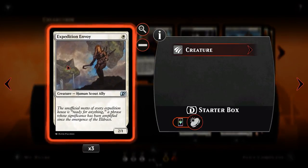Next we've got Expedition Envoy — essentially the non-legendary Gideon. It's just a simple high-value one-mana 2-1. Speaks for itself.